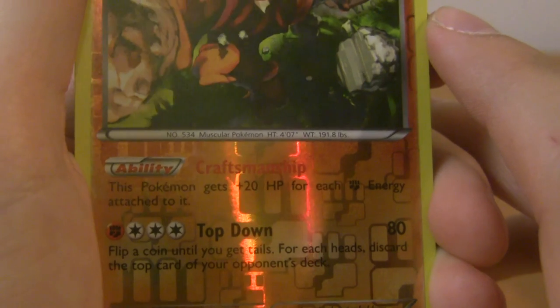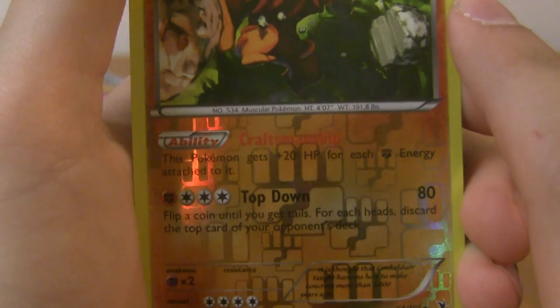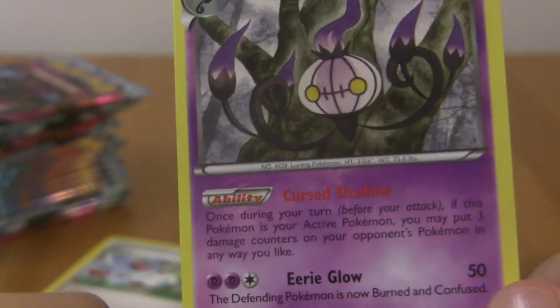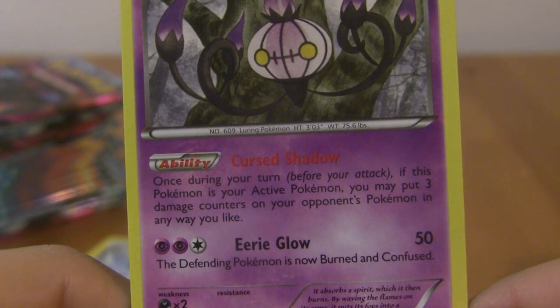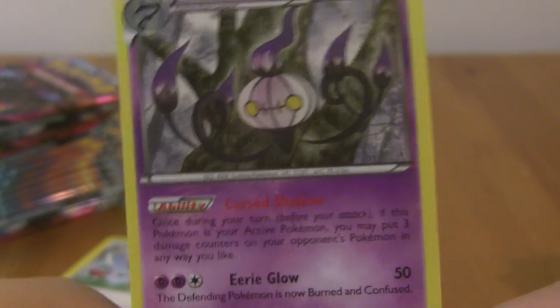Conkeldur has Craftsmanship — 20 HP for each fighting energy. It's almost like EX HP, so that's pretty cool. And then a rare Chandelure with Cursed Shadow and Eerie Glow. Once per turn, if this Pokemon is here, I'm putting three damage counters — that's free 30 damage. Not bad. I'll put Conkeldur there too. I really want N's; I don't have any N's and that's something I really want to get.